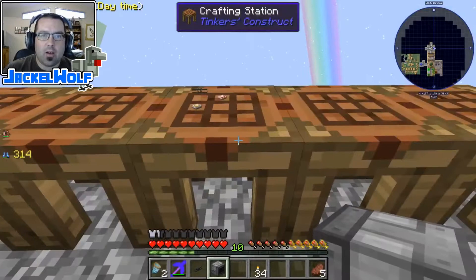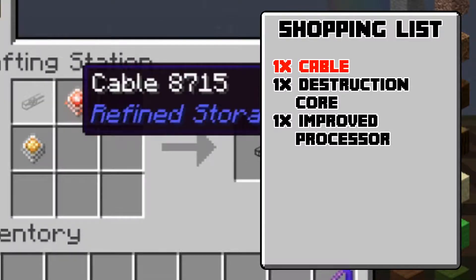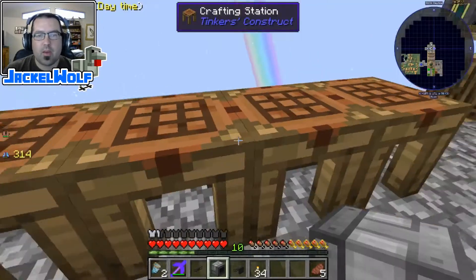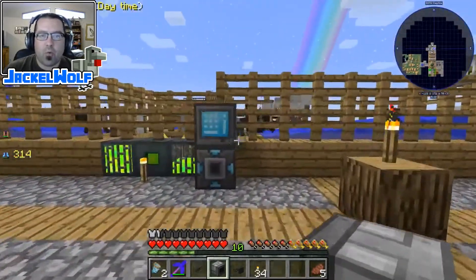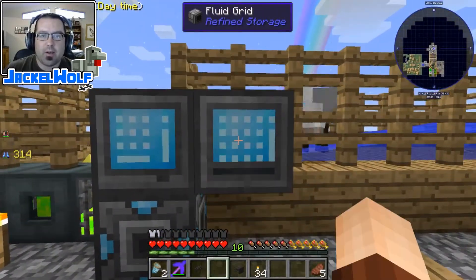We're also going to need another importer. This takes items out of the world and imports them into the refined storage. That's going to be one piece of cable, one destruction core, and one improved processor.